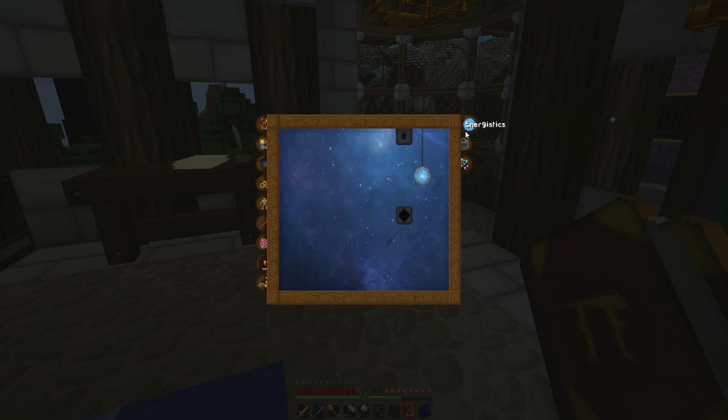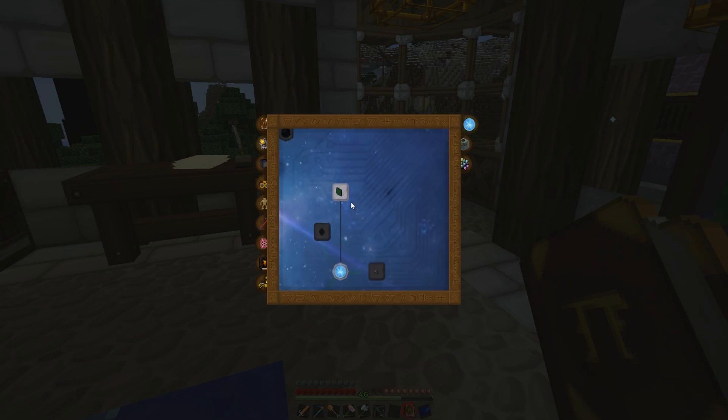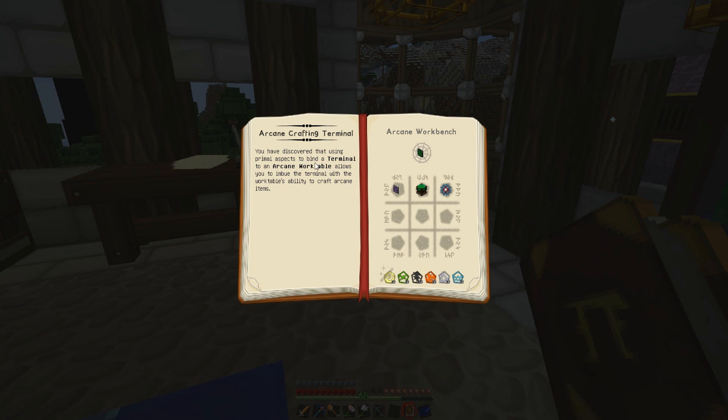I did a little decoration around the Nitor up top here. Gave it a glowstone glass cover so it provides light and looks kind of cool. I also researched and developed an arcane crafting terminal — I'll go ahead and show you that. It's found in the Energistics tab. An arcane crafting terminal lets you use a regular crafting terminal with an arcane work table.